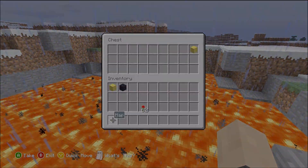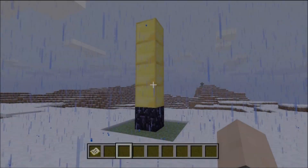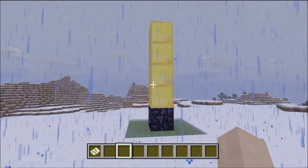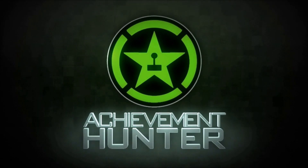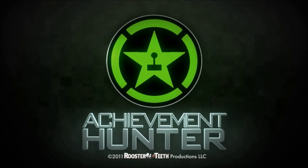But I did something else that was a good idea, at least in my book — I had chests all throughout the map, throughout the entire map, and they had pieces of the Tower of Pimps. And if you got all of the pieces together, you would win automatically, and you wouldn't have to play to three anymore.